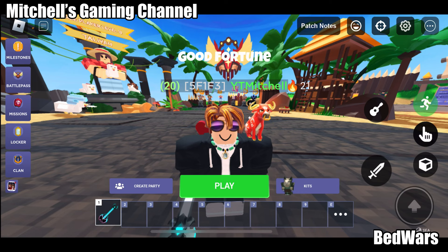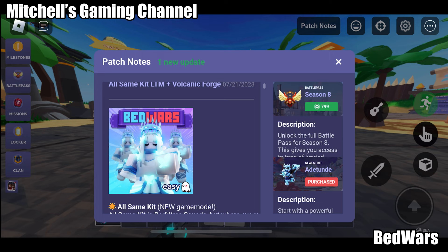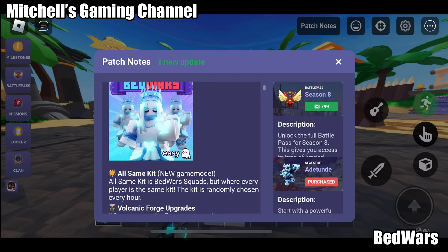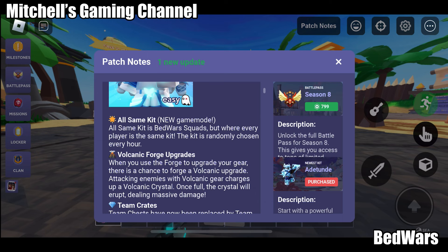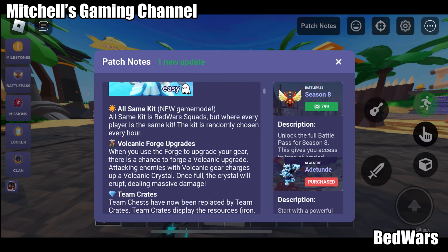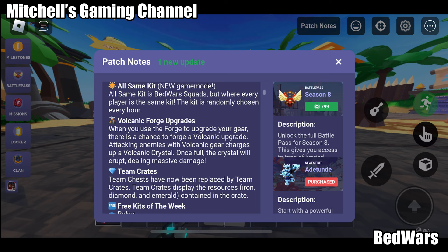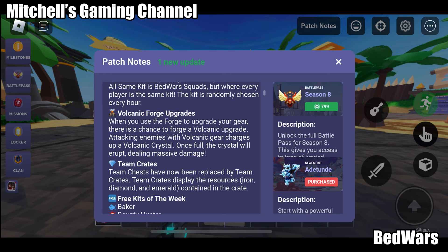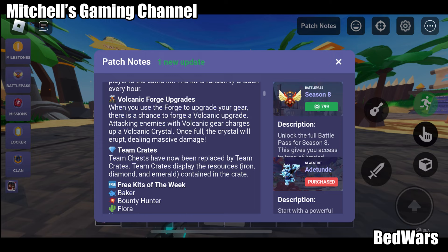Hi guys, how are you doing? Before we get started, there's a new update. I haven't seen it all — same kit, new kit. Volcanic Force! That's great. Team Chess now has team traits displaying a resource. Free kits of the week: Baker... why is it fish? Yeah, and Bounty Hunter!